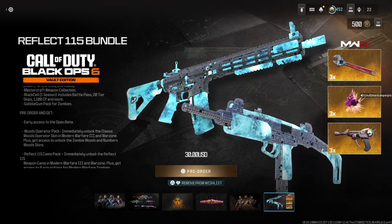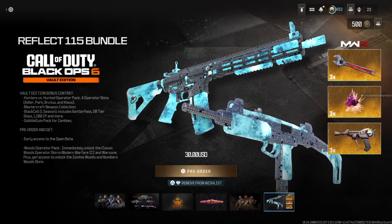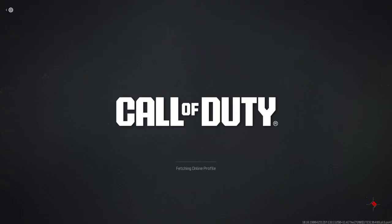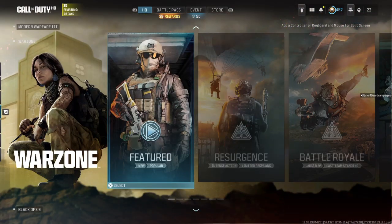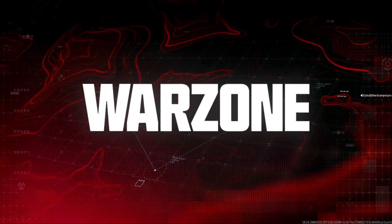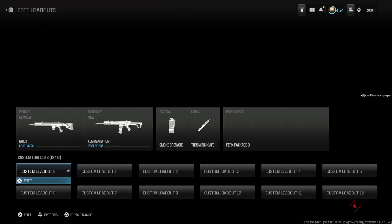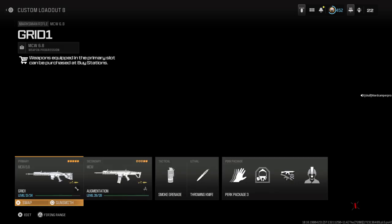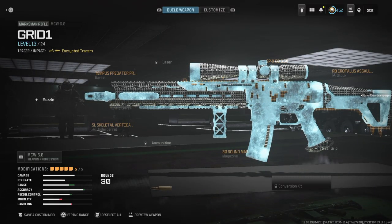And as shown here, this is the Reflect 115 bundle. So how exactly do you access your skins? I'm going to go to Warzone since that's the only thing I have available right now that I can play. This is the way to do it — go to your custom loadout, immediately go to your weapons, and the Gunsmith will show you the skin already applied.